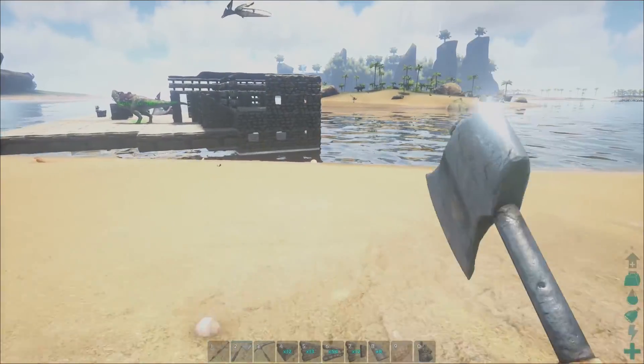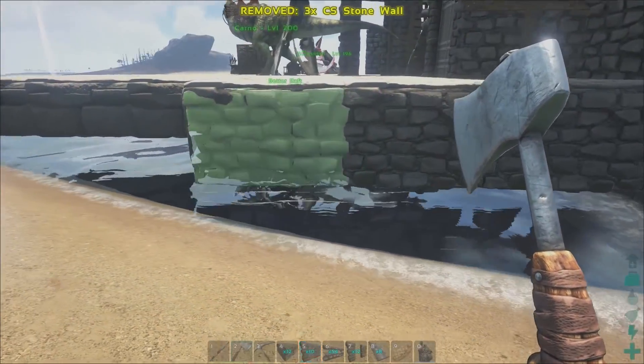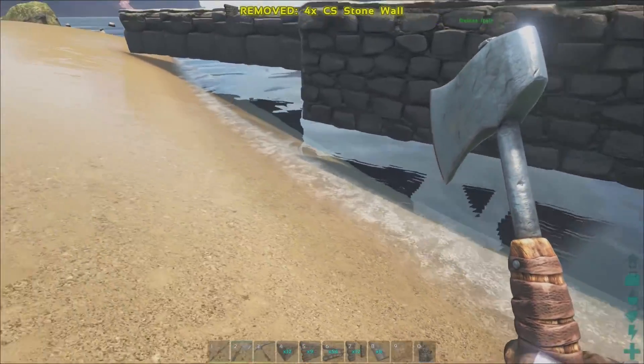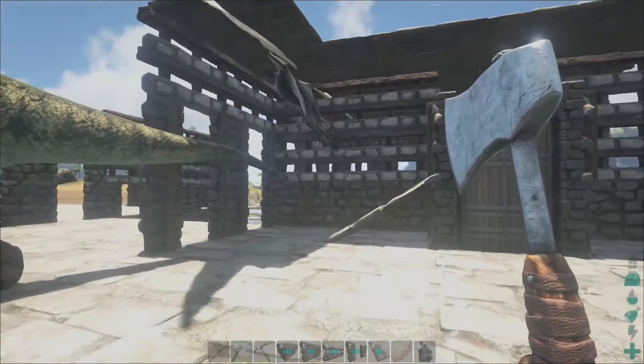I'm going to do a border along the exterior. We are using the Better Raft mod, which sits a little higher than the regular rafts but does allow more buildings and structures away from the center. ARK did something ever since The Center mod map became a DLC.